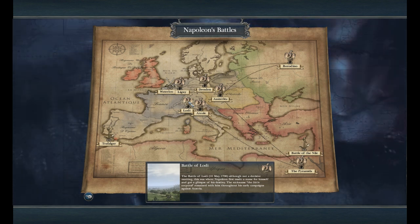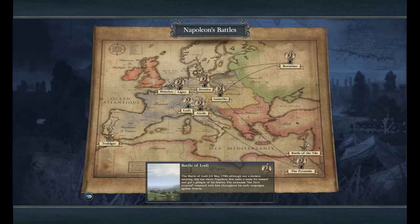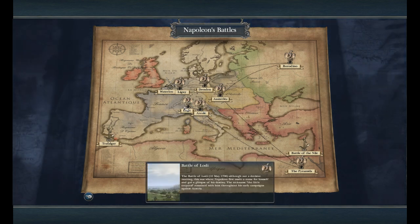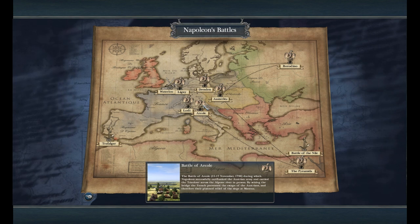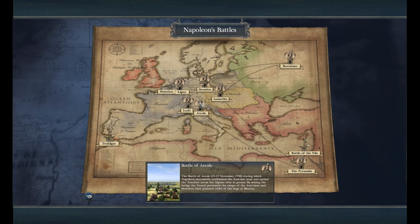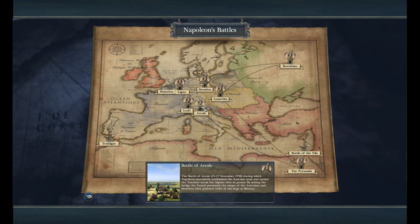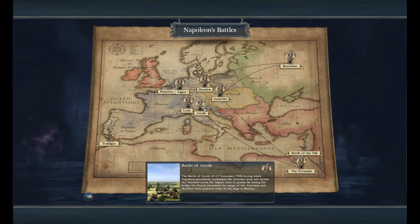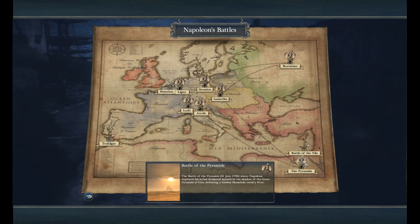So this is where Napoleon first made his name — he beat the Austrians, and earned the nickname the Little Corporal. Now we move on to the Battle of Arcole. He was outflanked by two armies of the Austrians, one larger force moving in from the north and another force defending a town on the right-hand side. You had to split your forces — one to halt the advancing enemy and one to go and take out the town. Then you have the Battle of the Pyramids, where he deployed his lethal squares around the Pyramids of Giza, defeating the fearless Mamluk cavalry force.